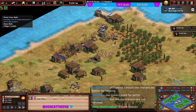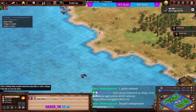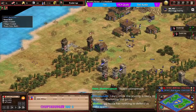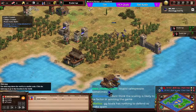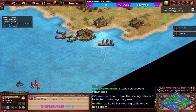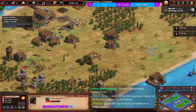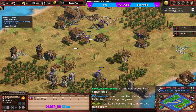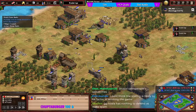That's going to be a dead vill because koala hasn't reacted. Koala is now trying to find the fishing ships. Tim doesn't have the food eco for man-at-arms spam right now. He's hidden his fishing ships well away. Now it's going to be an archery range from tim in the center of koala's base. Koala trying to add a mill onto his berries as archers are coming across shortly.